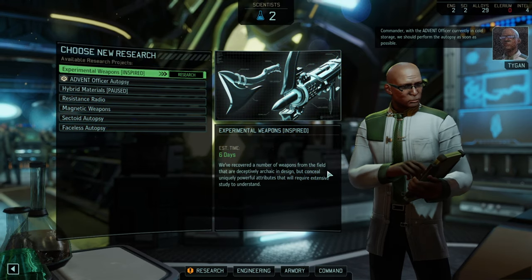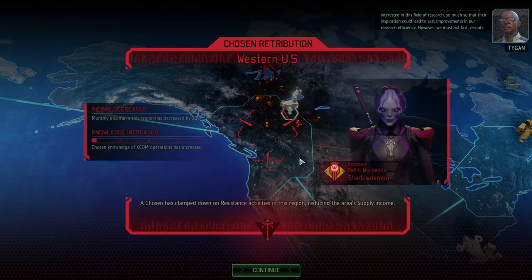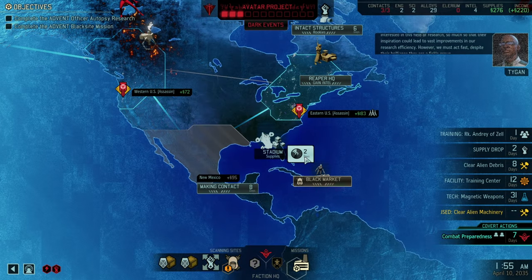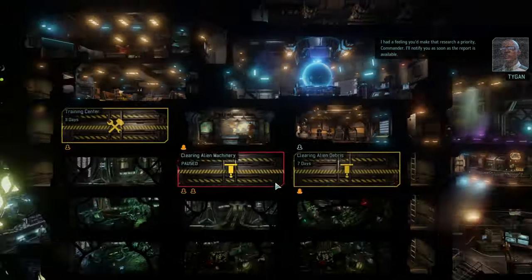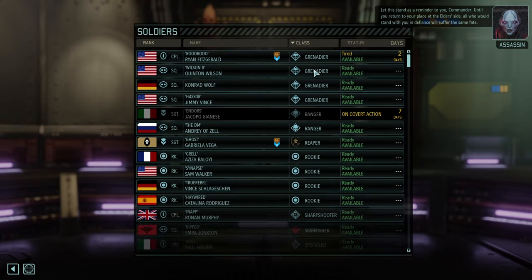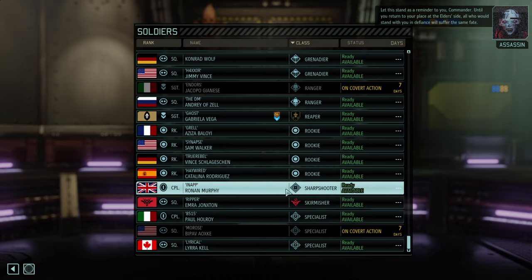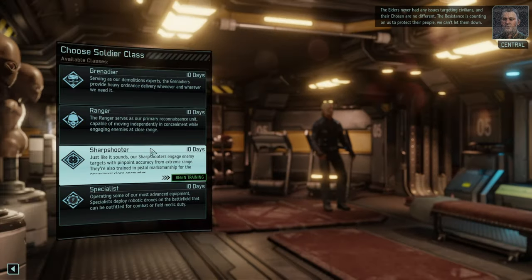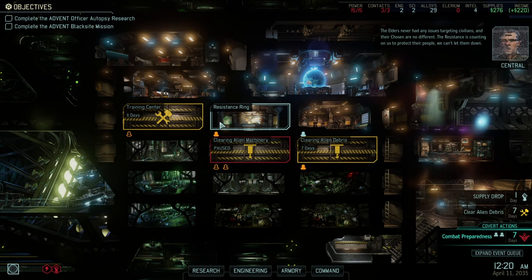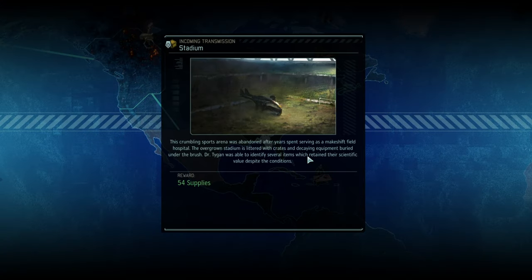We're now going for magnetic weapons — that is necessary to just have more oomph, better alpha strike, less counterplay from the enemies. The DM has just joined us as a Ranger. Let's take a good look at our classes: plenty of Grenadiers, a couple of Rangers, a couple of Specialists. We're missing another Sharpshooter, which I think we should be getting.